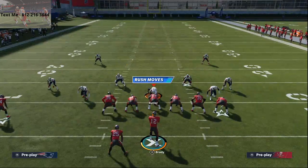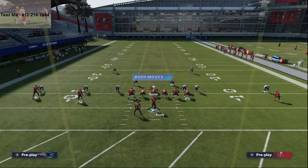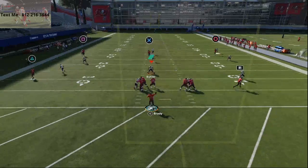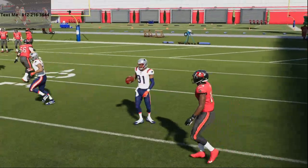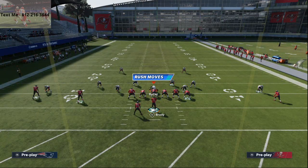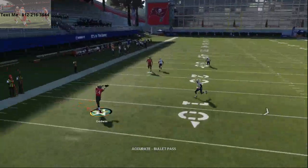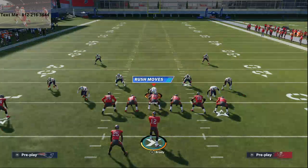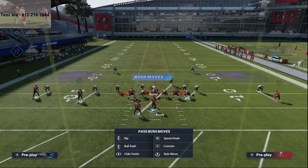Now let's do the meta where they shade coverage outside over top and then drop two purple zones, and then use the middle of the field with their linebacker. Now watch this play against something like that. What you'll see is he goes with it. So what we need to do is actually just one simple adjustment — you don't want the play action. You want to basically cancel the play action. If you cancel the play action, it's going to change everything for this play.